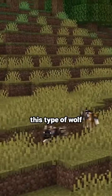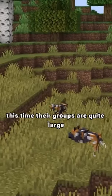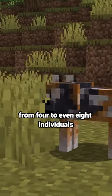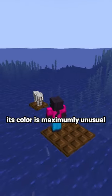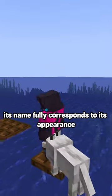Spotted. This type of wolf can only be found in the savannah biome, specifically on the plateau. Their groups are quite large, from four to even eight individuals. Overall, its color is maximally unusual and stands out among all existing ones. Its name fully corresponds to its appearance.